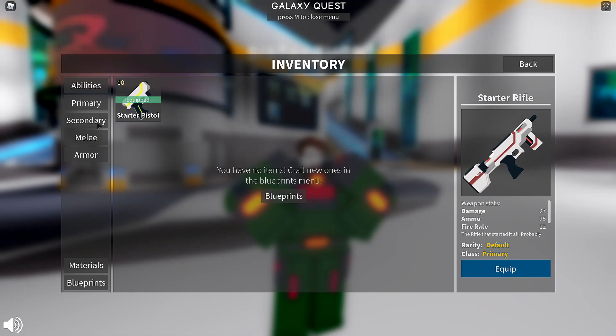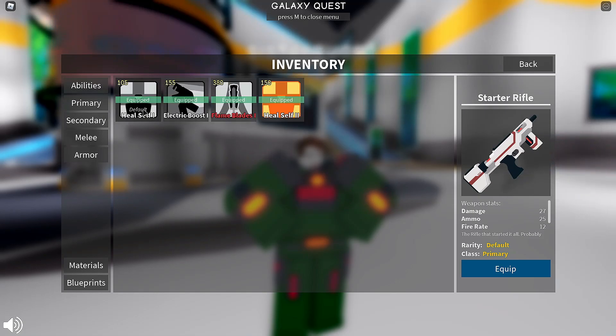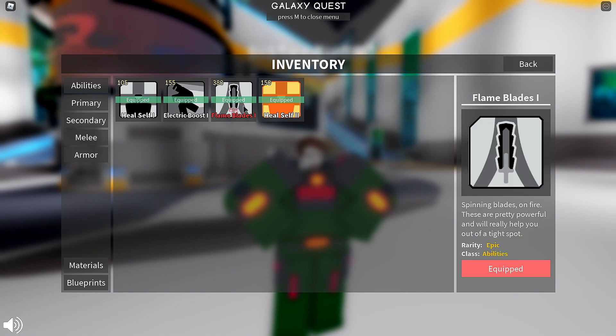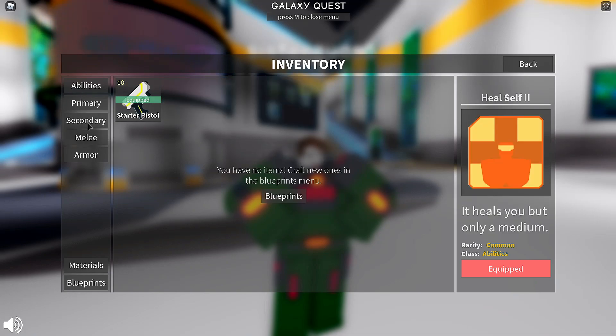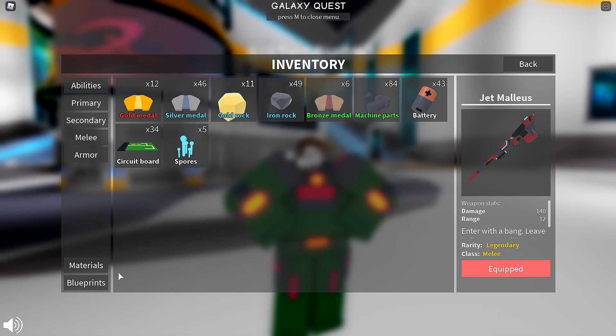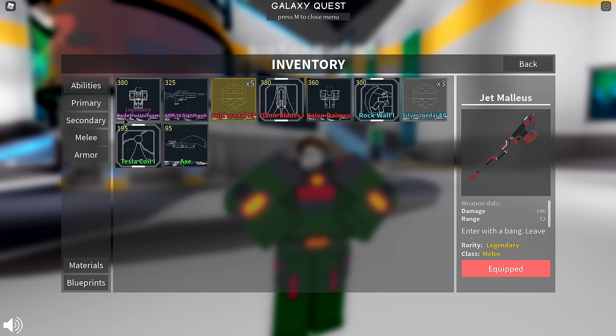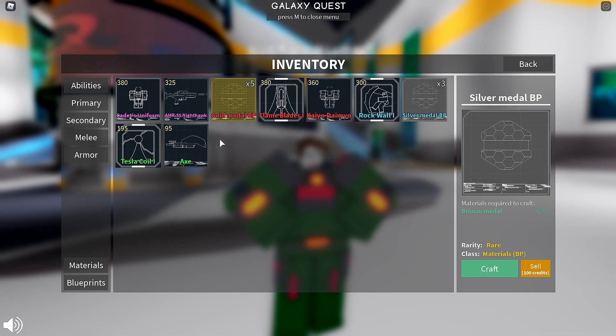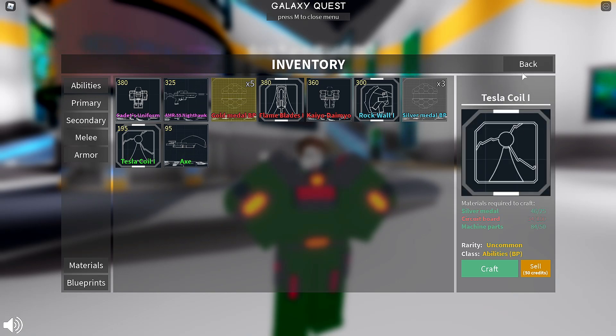You have a ton of abilities. You can equip self-heal, electric boost which gives you a little speedy boost, flame blades which basically spin around you in a circle, and more self-heal. You can actually equip the same one twice in this, which I think is interesting. So we have different melee weapons — apparently I have a Jet Magus, not really sure what that is. I got armor. They have basically a whole material system where you get blueprints, and you actually craft stuff from the blueprints in order to get armor and such. I think this is actually really, really cool, and I was always super excited to play this back in its heyday.